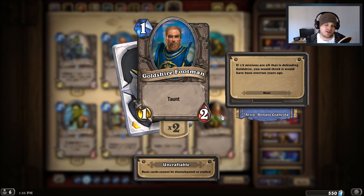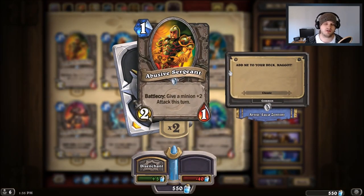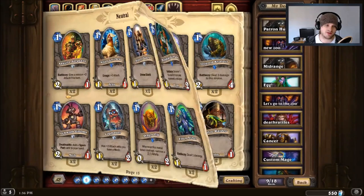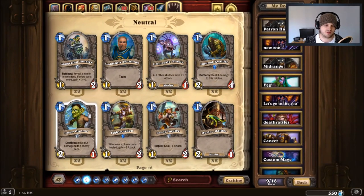The next card on my list is Goldshire Footman. It's not as bad as Silverback Patriarch because it's a one-drop, but the taunt is absolutely meaningless — it doesn't kill anything for the most part. There are so many better one-drops. Abusive Sergeant is one I mentioned earlier — you can pair it with Scarlet Crusader for free five damage if it still has divine shield. You can play it on turn one or use it later to trade up, and it's only 40 dust.